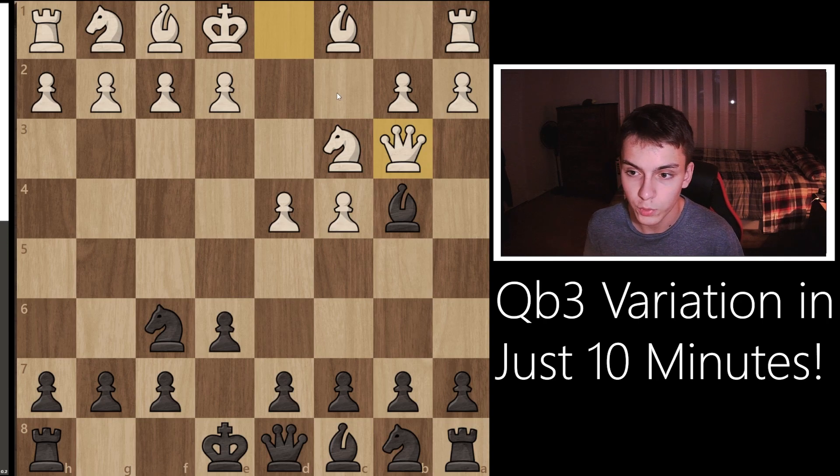Qb3 is a very similar move to Qc2. Qc2 is considered to be the superior move, which is why Qb3 is considered very much a sideline. Qb3 aims to take away at this bishop, but also sets up the move a3, so that if we are to capture this knight, the queen can simply recapture without ruining white's pawn structure.